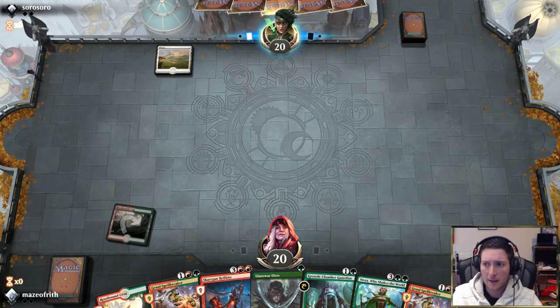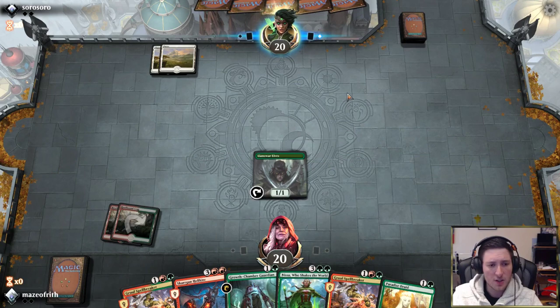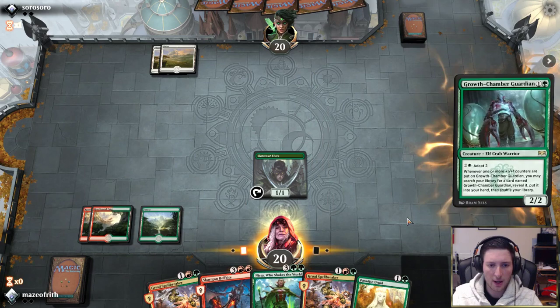We draw a Paradise Druid — it doesn't really do much. If the opponent is mono-white and doesn't play anything on turn one or two, though, I'm fine with that. We'd like to draw a land here, but of course we draw the Forest now. Opponent is stuck on two mana. Our options are: play a Spellbreaker and get in for one, or develop further — play Growth Chamber Guardian and Paradise Druid. I think we'll do that.